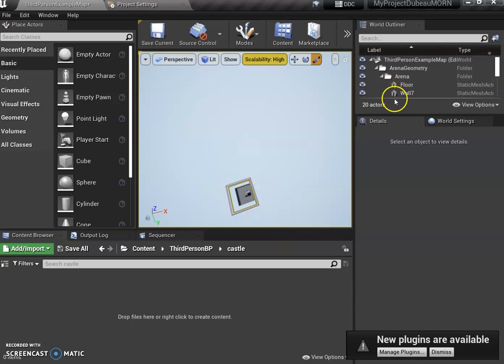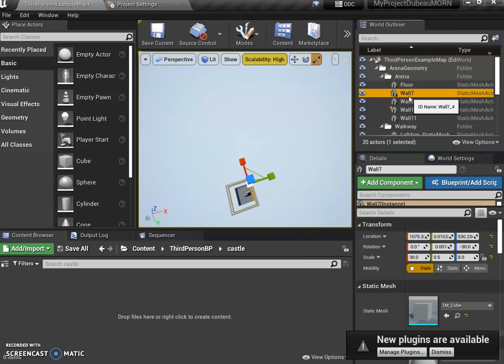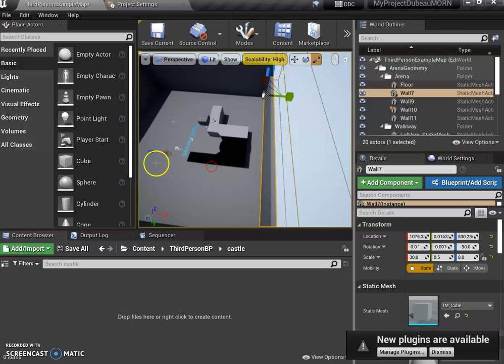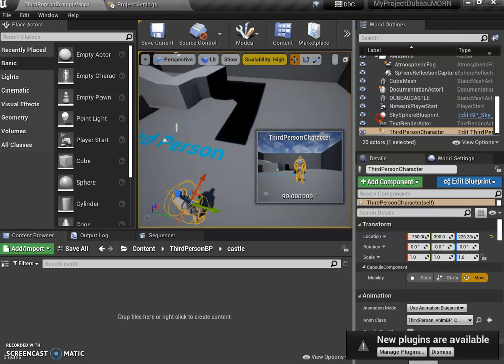If you ever get lost, you can click over here in the World Outliner, click on an object, and press F. The F key is really great — it'll zoom to whatever you clicked on. Another really important one is the Player Start — pressing F on that shows you where your player actually starts the level.